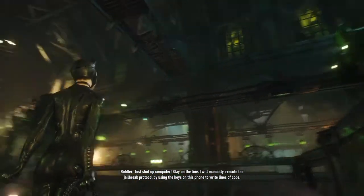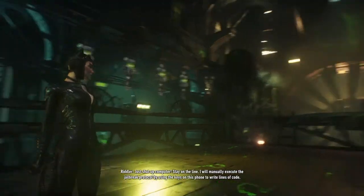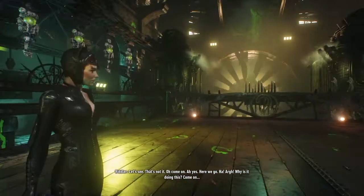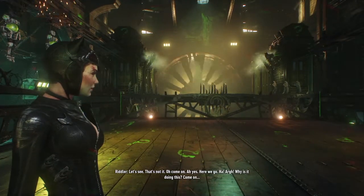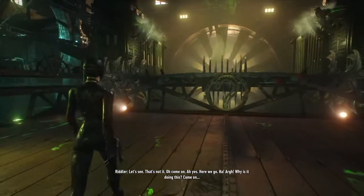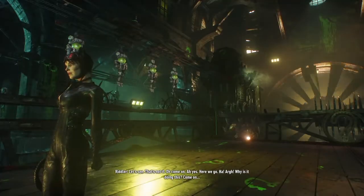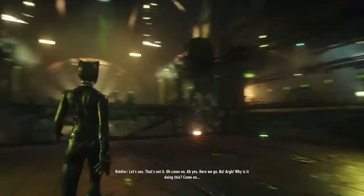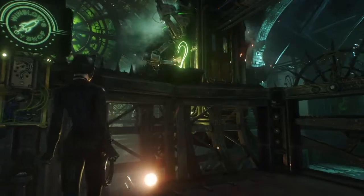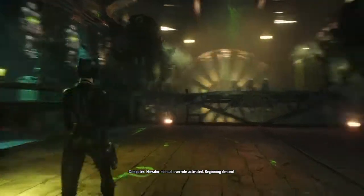I will manually execute the jailbreak protocol by using the keys on this phone to write lines of code. Is he actually gonna hack his way out with a phone? Does that work? What happens if I just sit around? Okay, time to use this stuff, let's get moving. Elevator manual override activated, beginning to start.